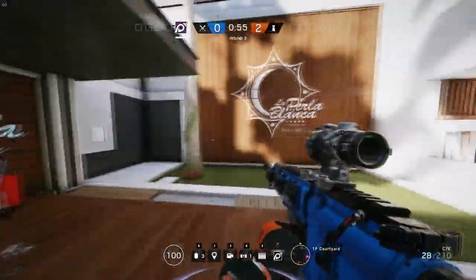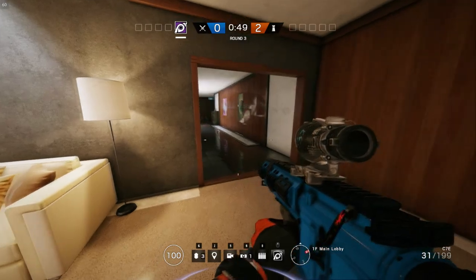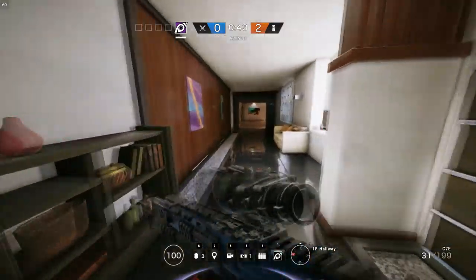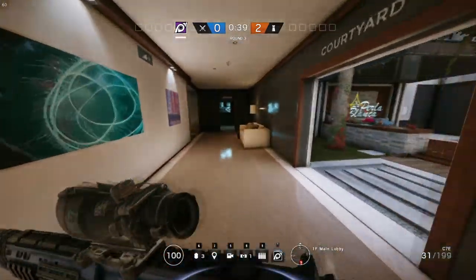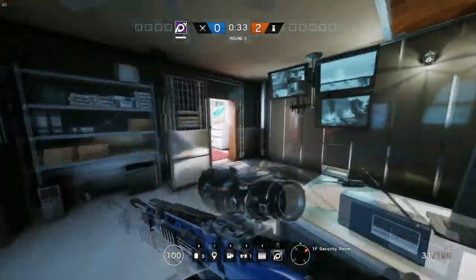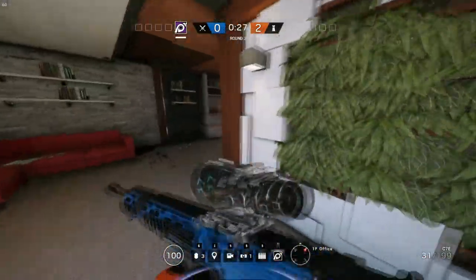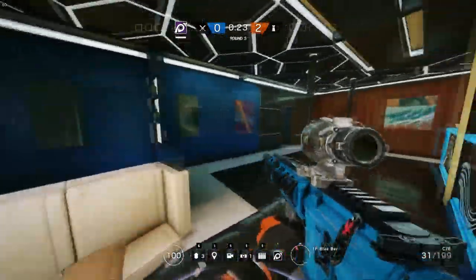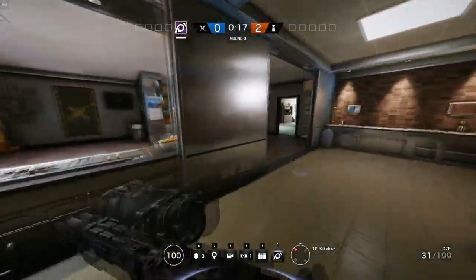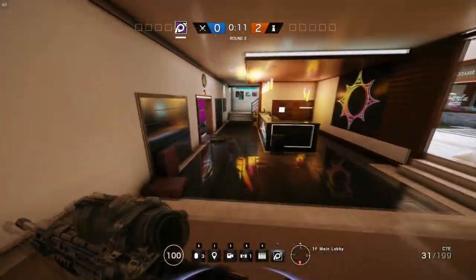Here's just a quick run around the main hallway going this way. If we wrap around here — we just have the one hallway on that side. Quick run around everywhere: blue bar, sunrise bar this way, kitchen, service entrance, and right back to the main lobby.